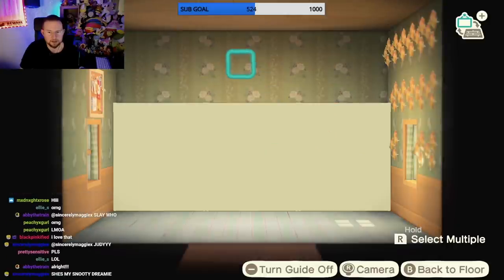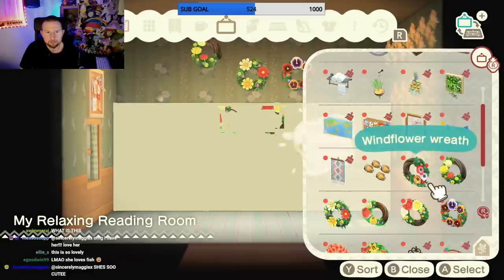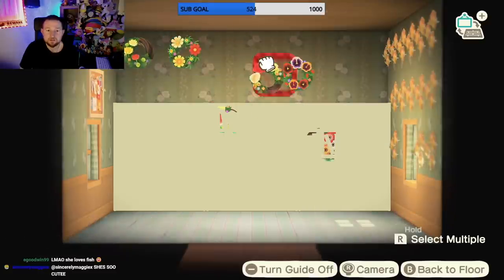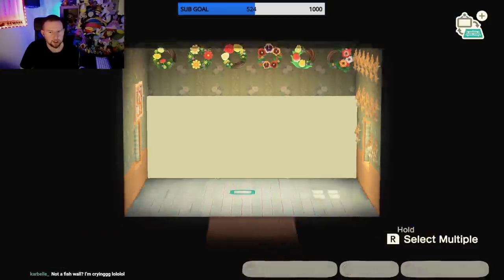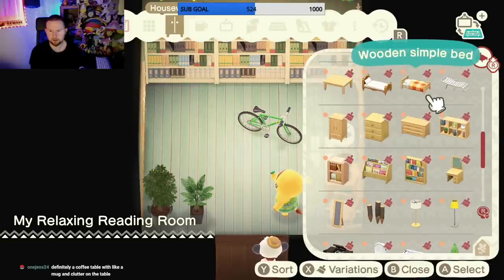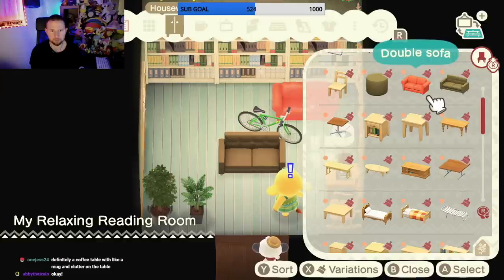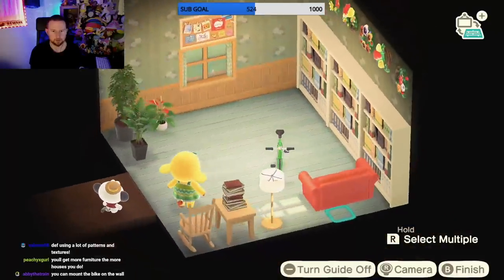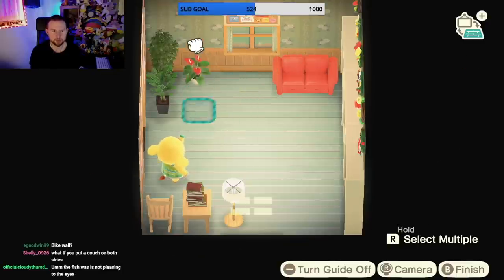Let's put some stuff up here - maybe some plants, a wreath wall. She better like this, I'm putting a lot of work into this. How fun is that, a wreath wall! I think the walls look good. Let's add a couch - I think she needs a bike in here too. I feel like the simple sofa will match. This one's kinda ugly, I'll keep this one. Maybe the couch should go over here - yeah, that's cute. She doesn't need the bike, I was just being silly.